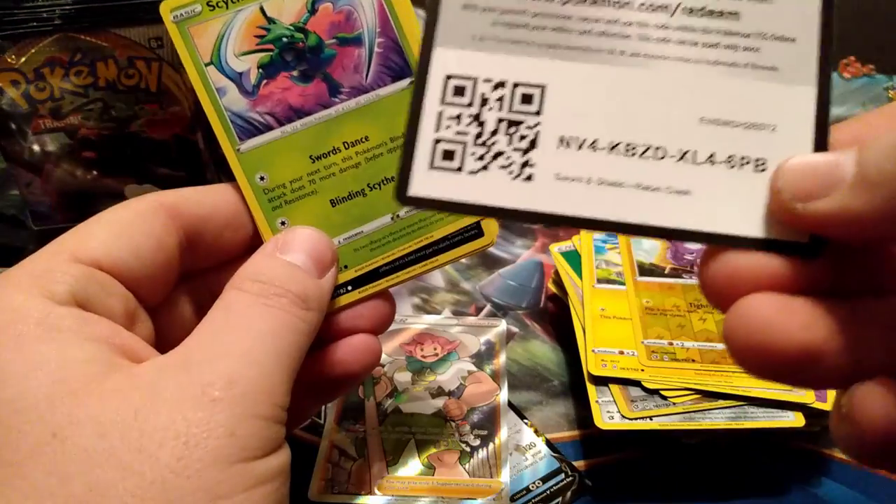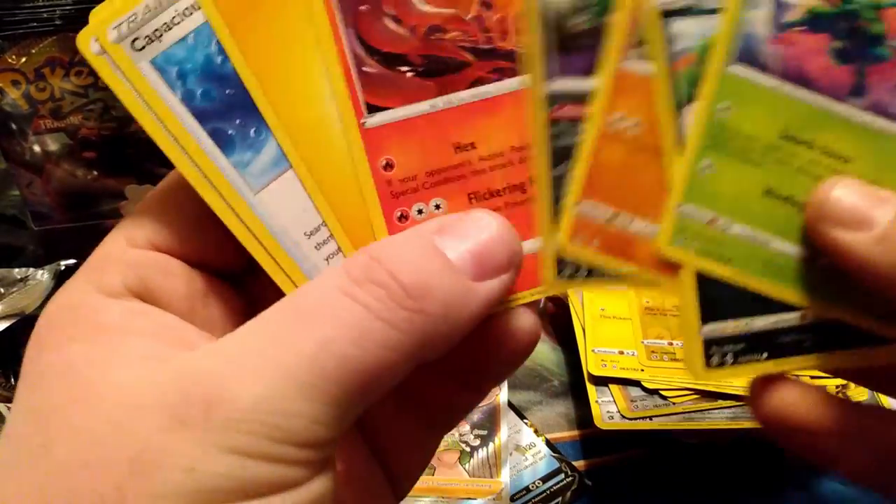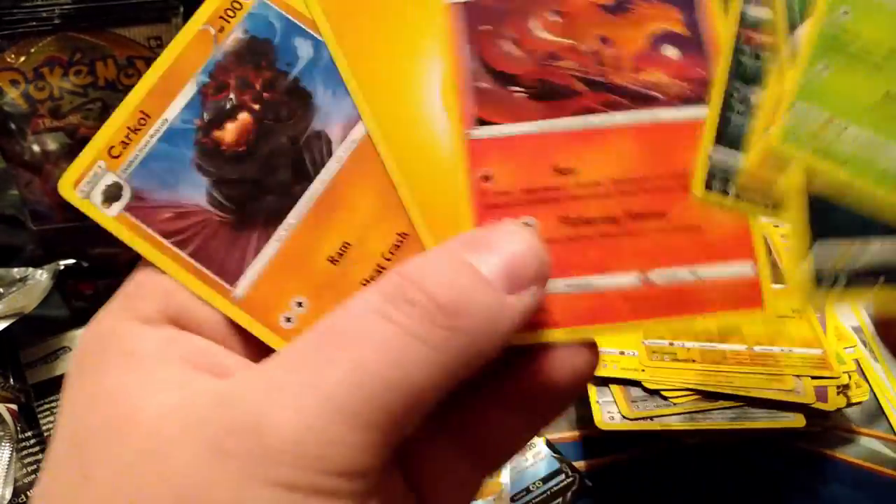Our white code streak had to end at some point — to commemorate it, we got a Grimmsnarl as a reverse and a Ninetales, Capricious Bucket, and Interfield Stadium. Nice.